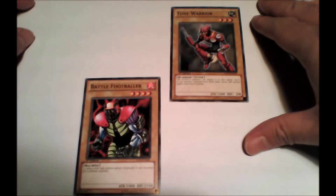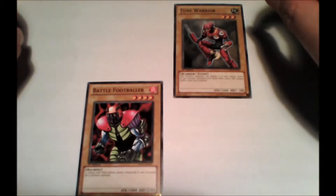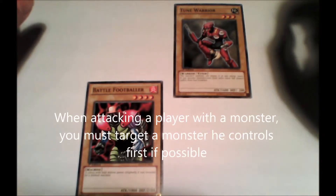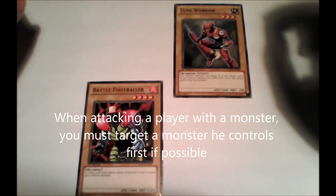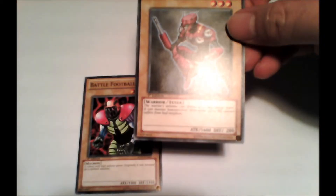Let's say I have this Battle Footballer and the opponent has a Tune Warrior. When I attack, I must attack a monster if possible, so in this case I have to attack the Tune Warrior. When attacking an attack position monster, I compare my monster's attack value with the defending player's monster's attack value. My Battle Footballer has an attack value of 1,000, and the opponent's monster, the Tune Warrior, has an attack value of 1,600.